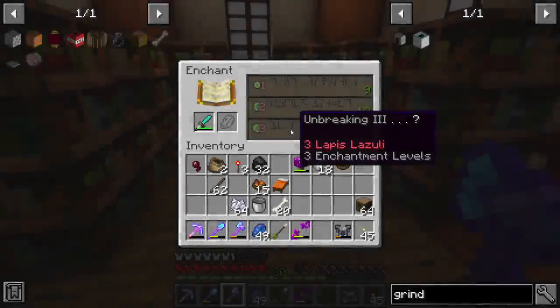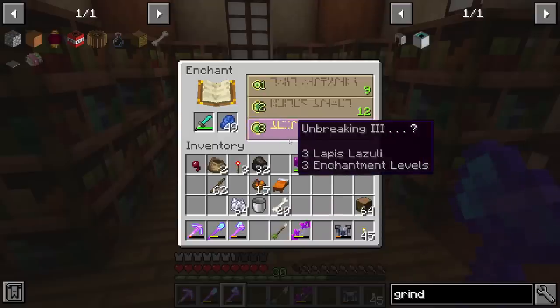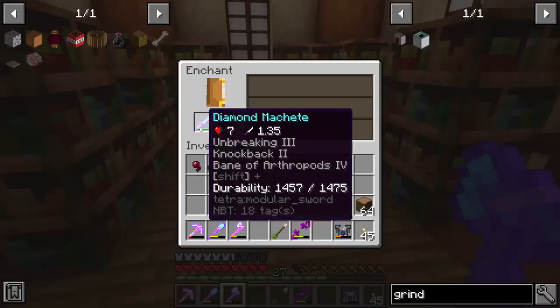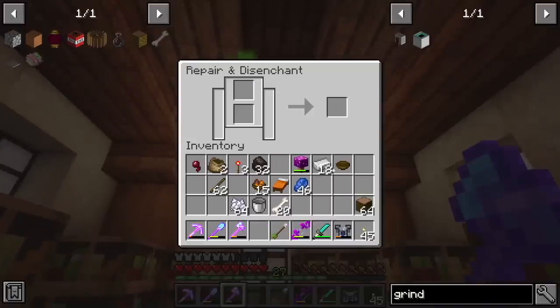Do we take the risk here? It just says Unbreaking 3, which is what we want, but there's a lot of other wild random things we might get with that. We're probably going to get disappointed here. Bane of Arthropods. Alright, let's just do a little undo on that one.